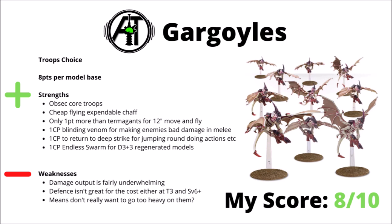Moving on, we've got Gargoyles — again a swarm at 8 points per model. They're cheap objective-secured troops, but they get fly and a 12-inch move, which is well worth the extra point over Termagants even if their save is a little worse. They can easily get where they need to be, and you can even return them to Deep Strike for 1 command point and come back next turn. They've also got a unique stratagem for Blinding Venom to make enemies worse at damaging them in melee. I'd score them an 8 out of 10.